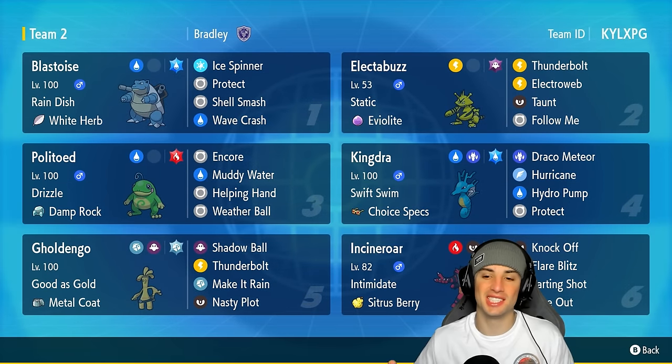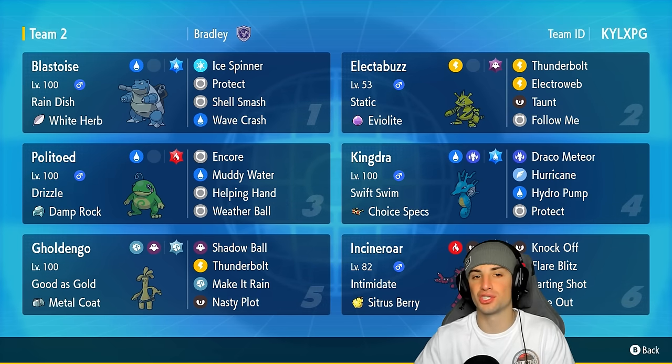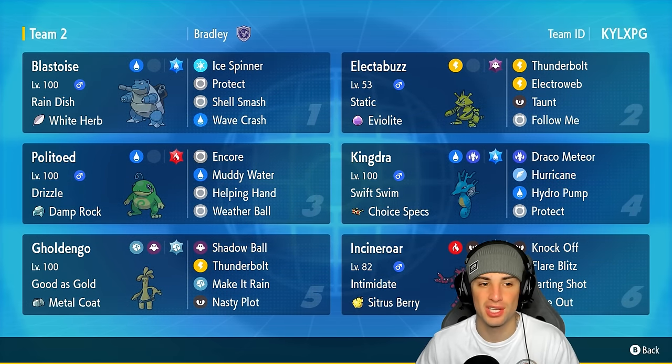What's going on YouTube, it's Jeans here. Welcome back to the channel. In today's video we are bringing you guys a Shell Smash Blastoise rain team for Regulation H. On the screen you can see three rain Pokemon — we got Kingdra, we got Politoed, and we got Blastoise.